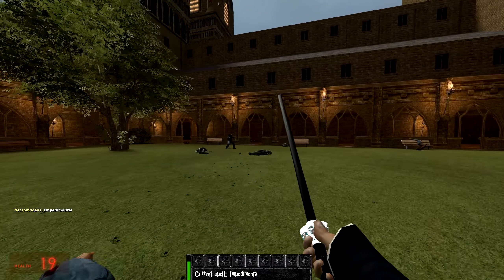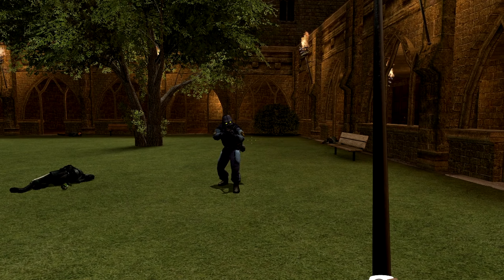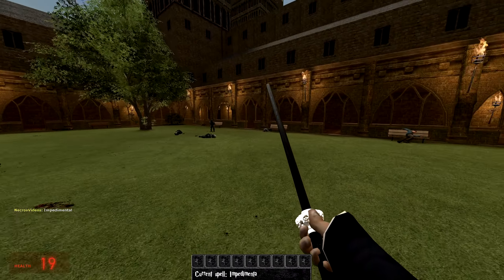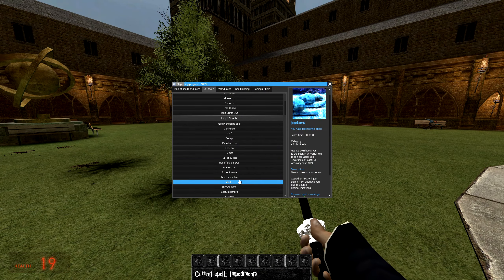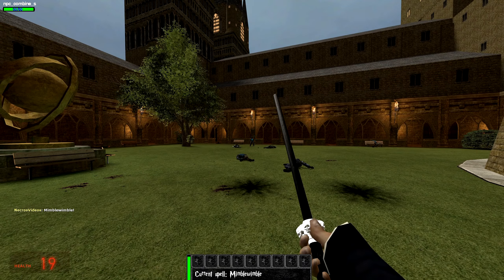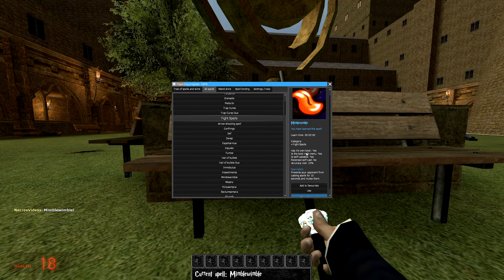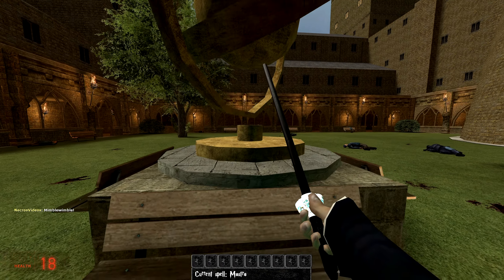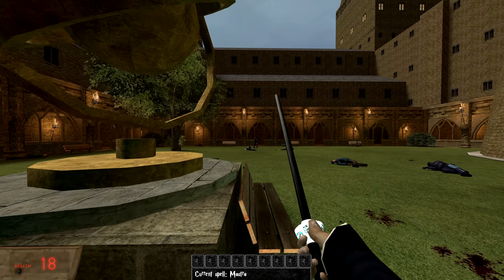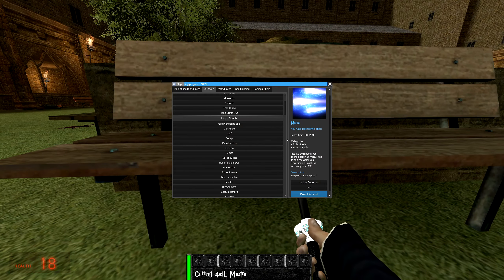Impedimenta — this one is going to slow down your target. I don't think he knows what to do. I think he's got something wrong with him. Let's go ahead and alleviate that with Mimblewimble. Oh god, what did that do? Prevents your opponent from casting spells for 10 seconds. Well, that's not going to help us. Mostro? Oh, it's just a simple damaging spell. Hi-yah! All right, we need something a little bit more powerful.